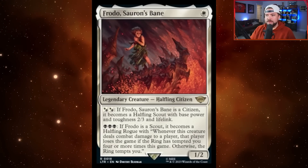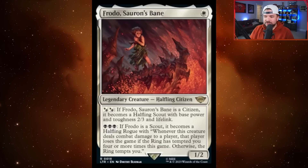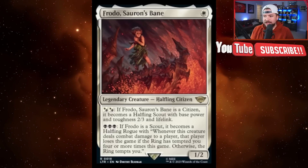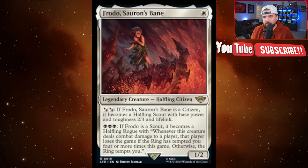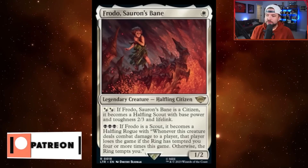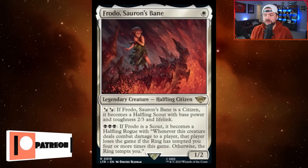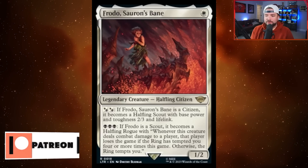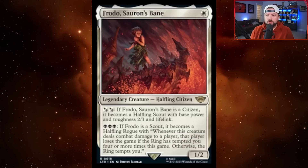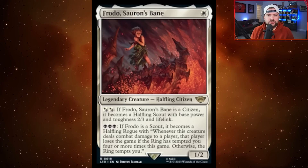We'll start with Frodo, our main character, Sauron's Bane — a one-white halfling citizen for one-two. You can pay two hybrid either black or white to have it turn into a halfling scout with base power and toughness two-three and lifelink, or you can pay three black to turn it into a halfling rogue that says whenever this creature deals combat damage to a player, that player loses the game if the ring has tempted you four or more times this game; otherwise, the ring tempts you.